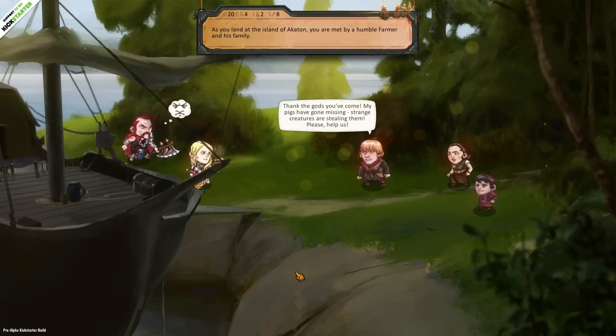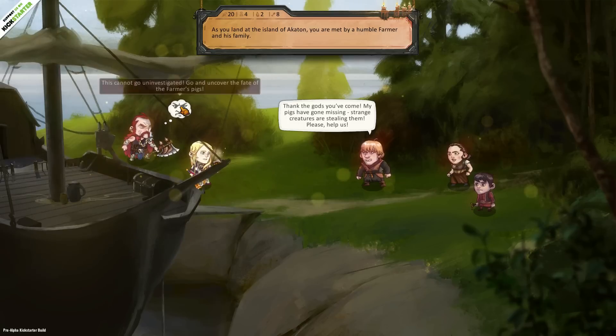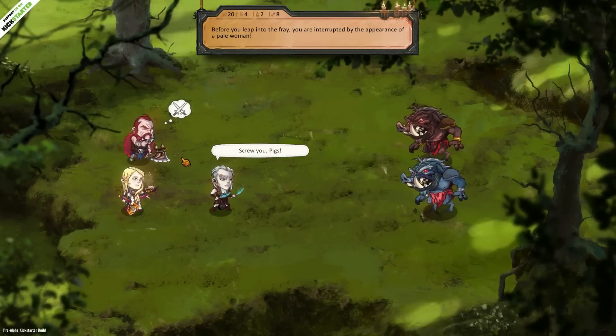And if we do head to this island, we're going to find something to do. As you land on the island of Akaton, you are met by a humble farmer and his family. 'Thank the gods that you've come. My pigs have gone missing. Strange creatures are stealing them. Please help us.' Shortly off of the farmer's homestead, I am confronted by a pair of giant man-sized pigs. They glare at me with malice in their eyes. And all we've got here is to attack — but we're quickly interrupted by a 'screw you pigs.' I really hope that's not just filler and that this is actually the way that random things in the game work, because I find that to be hilarious.